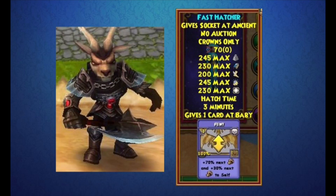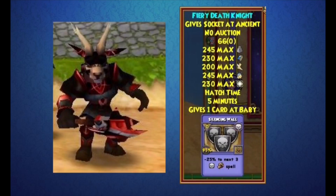The next one is called the Fiery Death Knight, and the fiery design of the armor looks super, super nice. It gives one Silencing Wall card, which is minus 25 to the next three death spells — that's already in the game as a treasure card, but it's giving it on a pet now, which is pretty cool. Overall, the Fiery Death Knight is definitely my favorite because it looks really cool and has that same glowing design all over the armor.